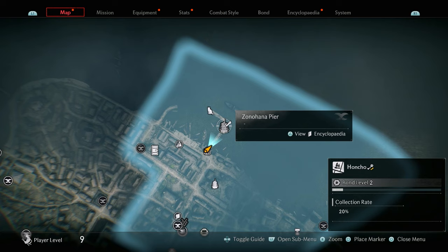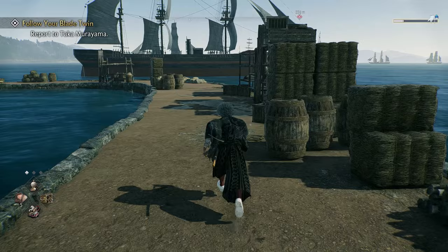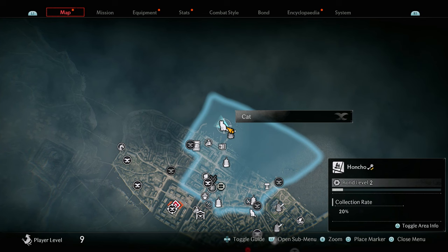The next collectible is the landmark, Zono Hana Pier. Come to this part of the Honcho area and run down the path — this coastal dock path. By the time you get there it should say that you have visited the landmark.